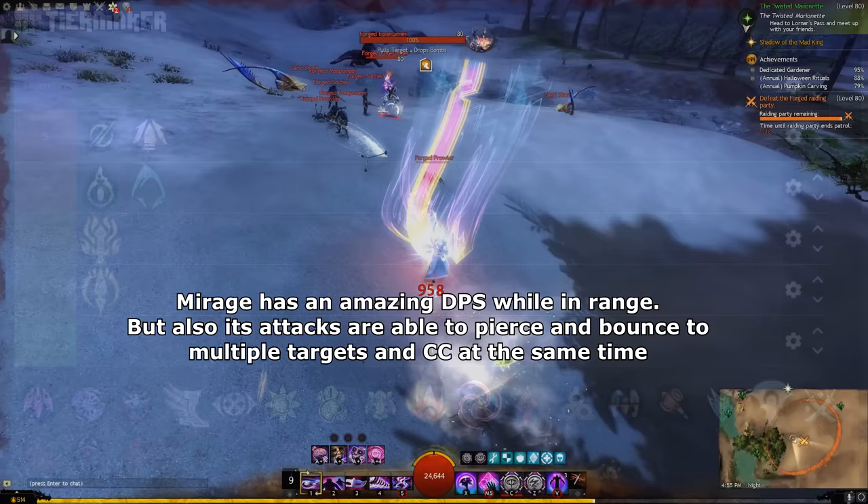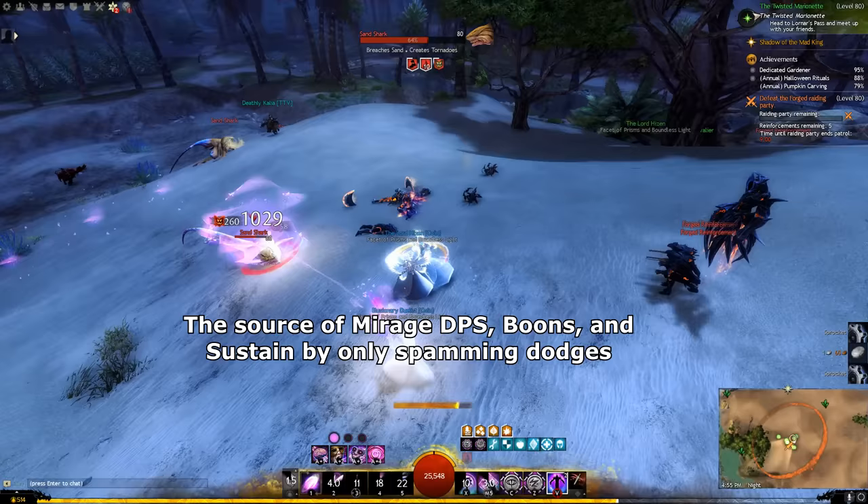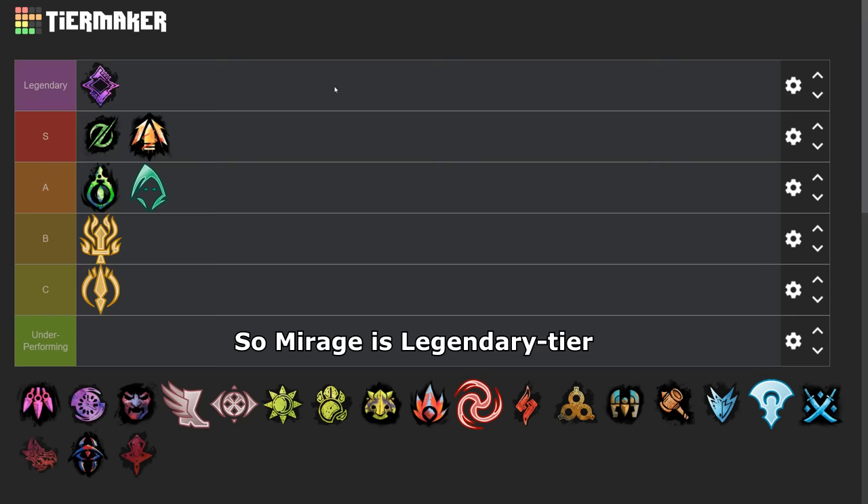Next is Mesmer. Mirage is the easiest and simplest spec to play. Mirage has amazing DPS while in range, but also its attacks are able to pierce and bounce to multiple targets and CC at the same time. The source of Mirage's DPS, boons, and sustain is simply spamming dodges — that's what makes it pretty simple and easy to learn. So Mirage has high DPS, decent sustain, and is very comfy to play. So Mirage is Legendary tier.